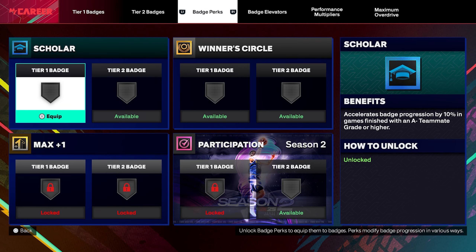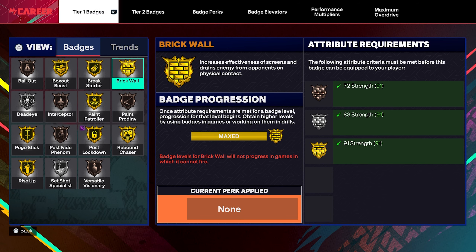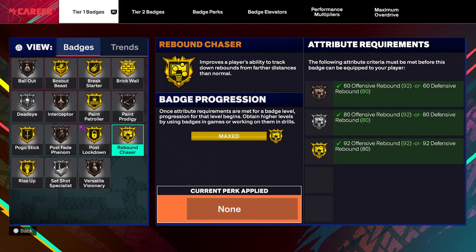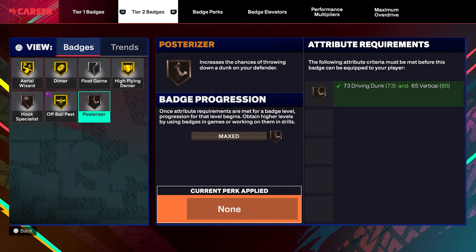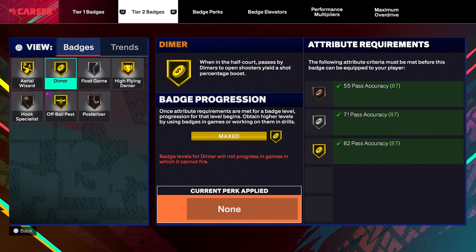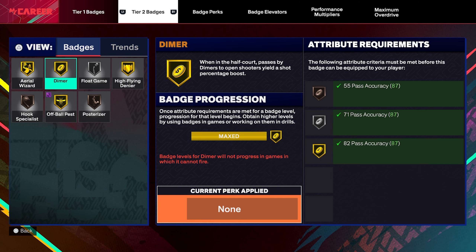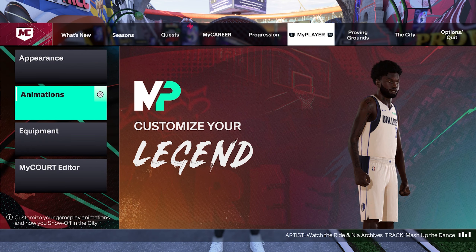For badges and perks, tier one I'm doing brick wall or rebound chaser depending on what I'm doing. If I'm in the park and really care about setting screens I'll do brick wall; if I want to get boards I'll do rebound chaser. For tier two I was doing dimer but I might do posterizer to see if that makes a difference — but hall of fame dimer is what I was doing.